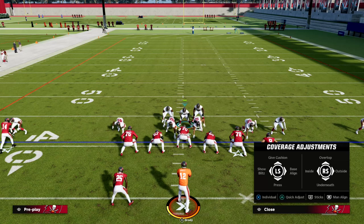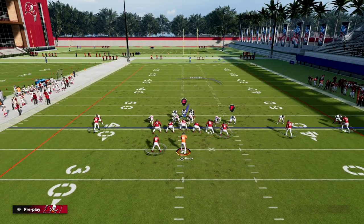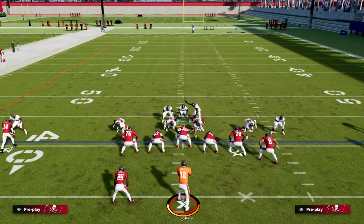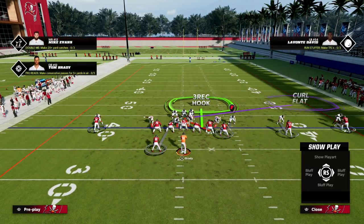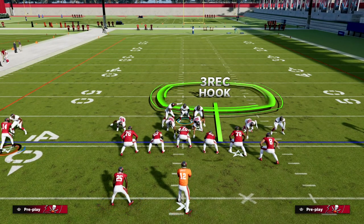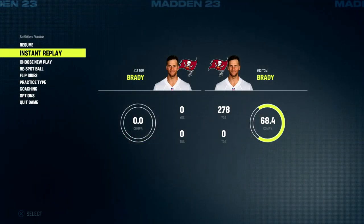The next thing I do is shade my coverage outside, to protect against corner routes, seam routes, and similar concepts that my user defender can't guard. Then I put the linebacker on the right side into a curl flat, blitz my user, and bluff blitz my defensive tackle. That curl flat will help defend snap-throw streaks and quick-hitting stuff. For example, if they run the Y-option wheel or a similar route combination, you'll see we have pretty good coverage — and Nickel Over is super powerful here.